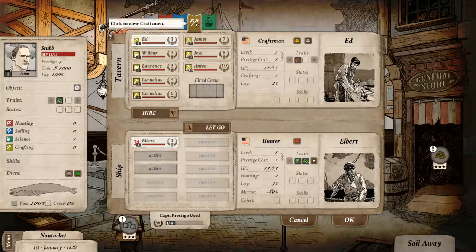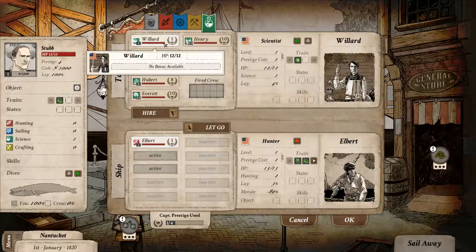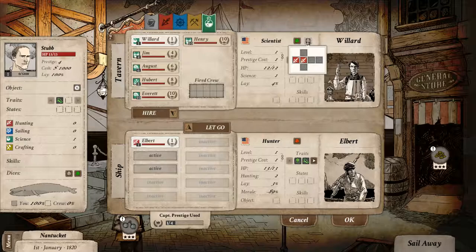Now, who else do we need? We have sailors, craftsmen, and scientists. As part of combat, Elbert has access to the hunting dice in the game. When you fight a battle, you roll a d6 — a six-sided die. Of those six squares, he has three filled in, meaning he has a 50% chance of getting a chance to attack. If we look at scientist Willard over here — level one — he has two different types of things he can do during combat. He can use the hunting action, but only has two out of six chances to attack. If he uses his science dice, he has a 50% chance to attack instead, and he's more geared towards healing. He wants 4% of the lay versus Elbert who wants 3%.